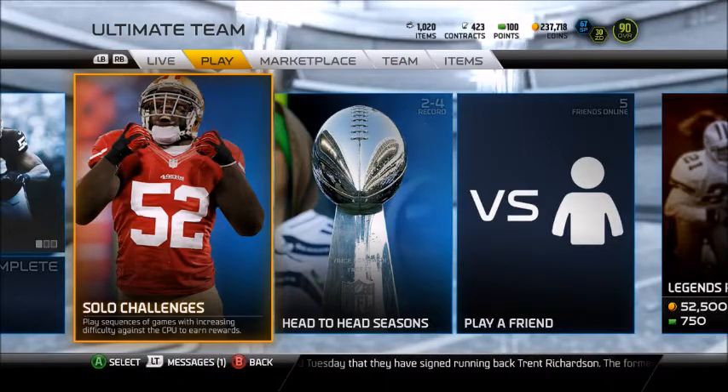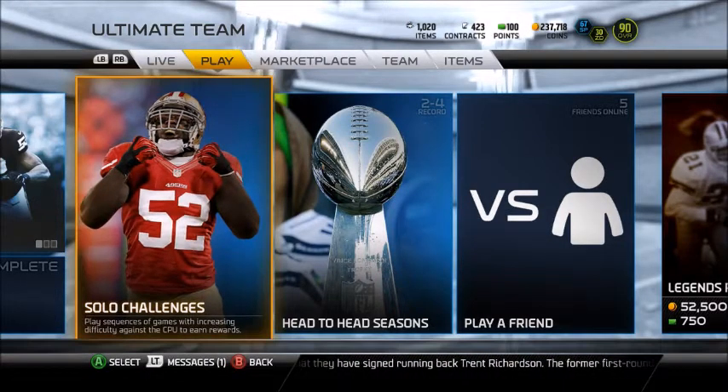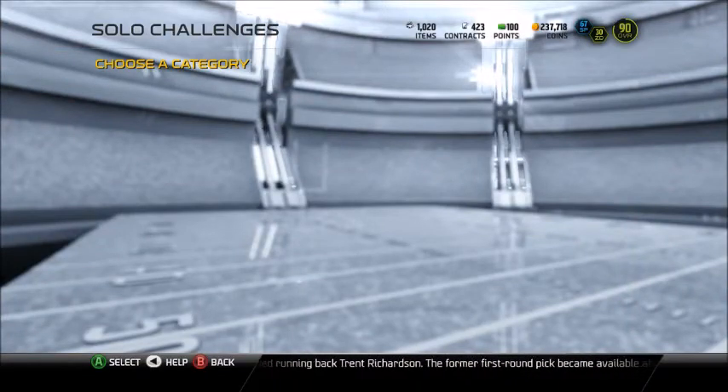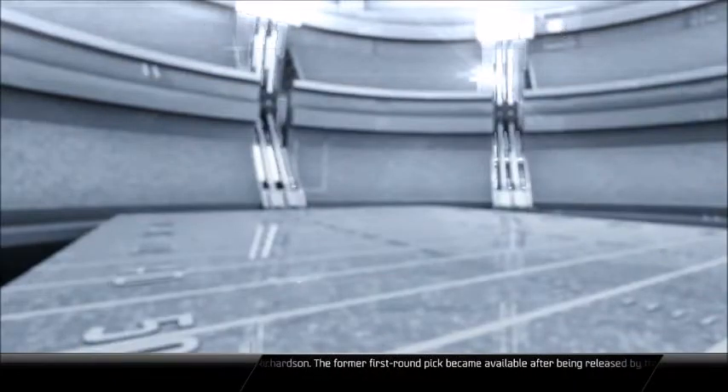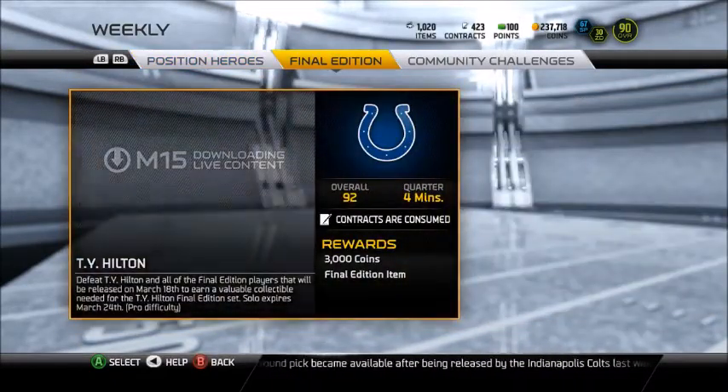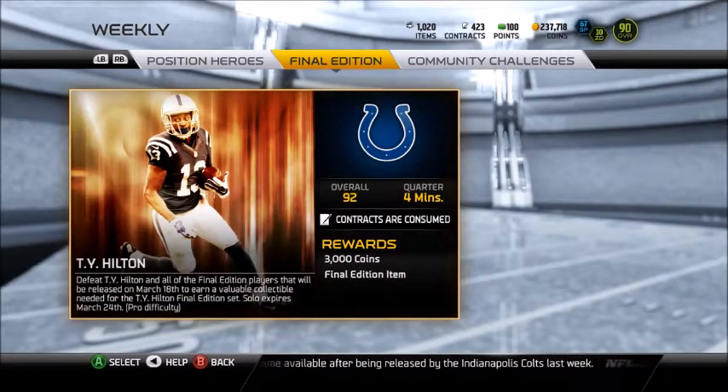Hey guys, it's G&G here. Today I'm going to be hitting what I missed yesterday — the positional sets Pat Pete and Joe Thomas. I'm also looking forward to the TY Hilton card; everyone knows I'm a huge Colts fan. I'm going to be picking that card up as soon as it drops, so be looking out for that.